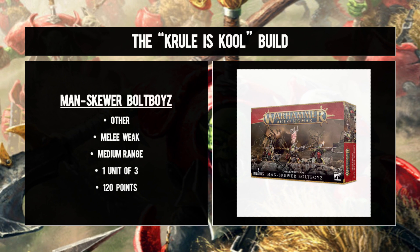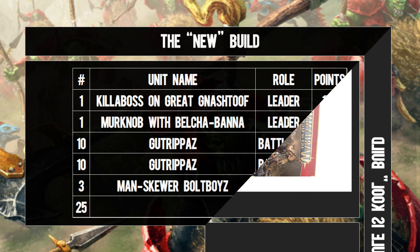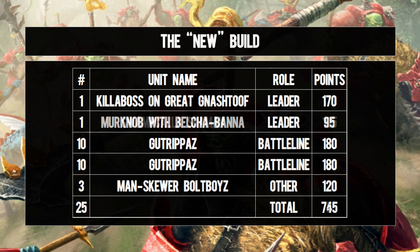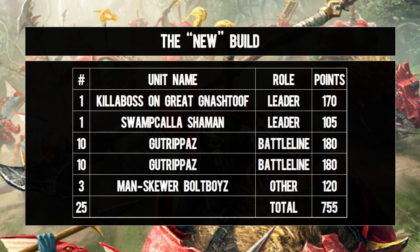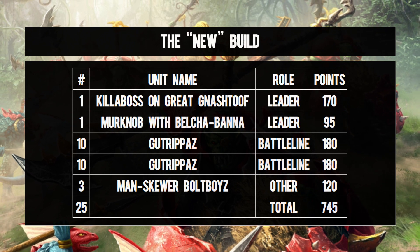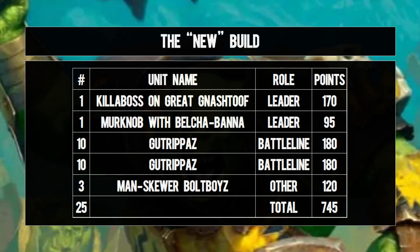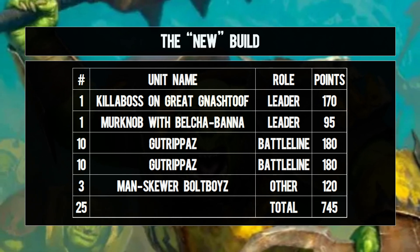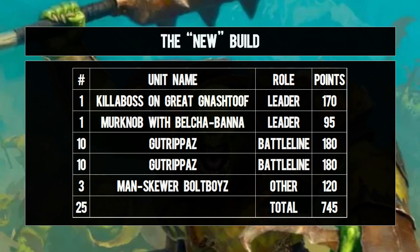And there you have your 745 points of Kruleboyz. Yes, if you're able to pick up the Swamp Caller Shaman this adds up to a don't-tell-anyone 755 points, but just offer your opponent an ice cream after the game and all will be well. This list gives you a bit of variety as you welcome your new mud-skins to the theater of war - with mounted units and ranged you get some flexibility, and your Gutrippaz doing their foot-slogging thing. A nice and tidy start to your army.